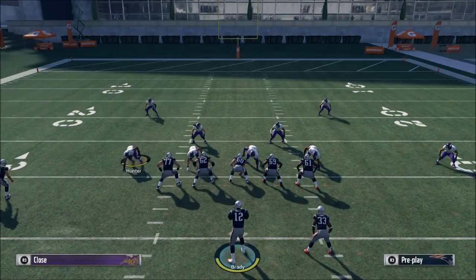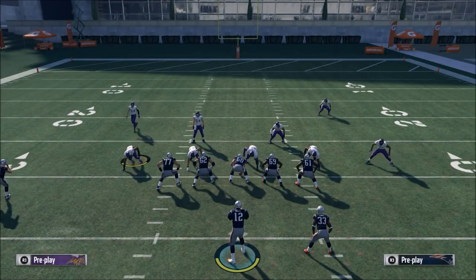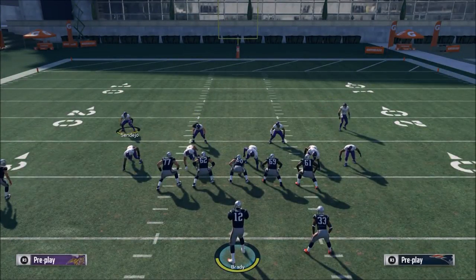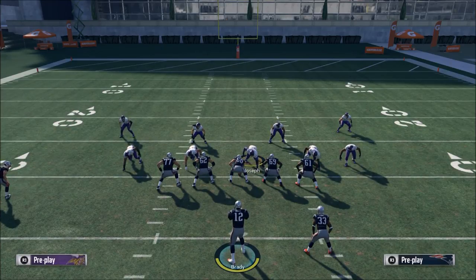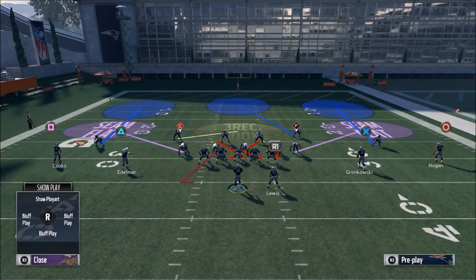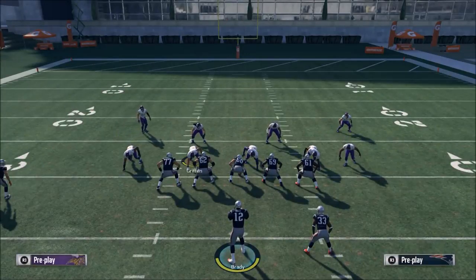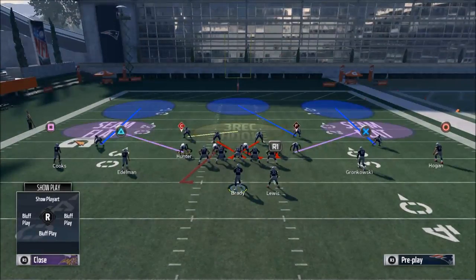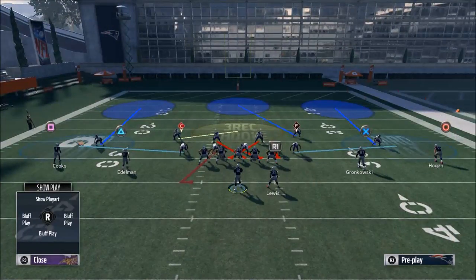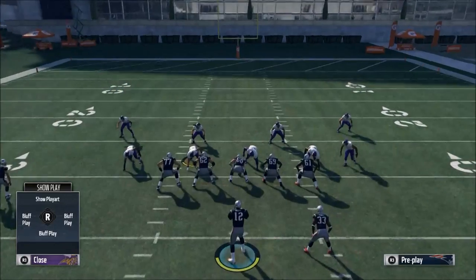What you want to do is base align, then show blitz. The reason you want to show blitz is because it's going to bring this safety all the way down in the box, as well as the other one — so now you essentially have a nine-man box. From there, take Hunter and put him on hard flats by shading the coverage down.